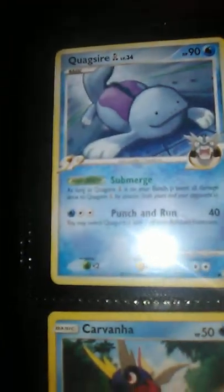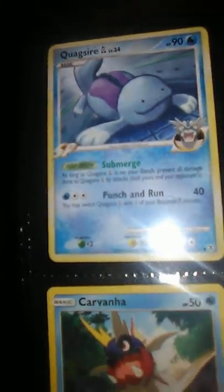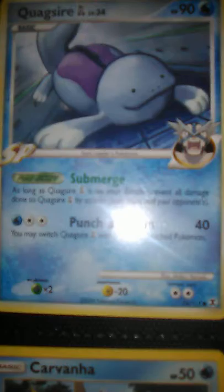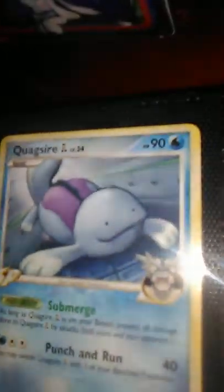We have a Mudkip, we got a Staryu, a Starmu, and a Lapras, we got a Palatode, Psyduck. This is actually a Ditto but I put it in for water - it's actually a Ditto, so yeah. And a Carvada, Torpedo, and Valent. I do not like the way he looks, it's creepy.